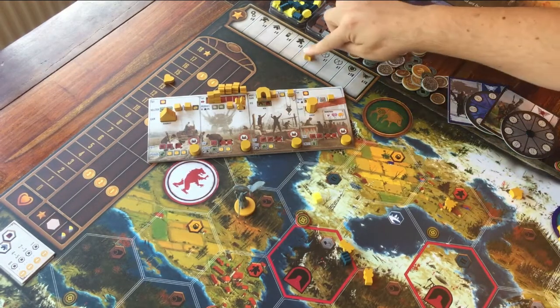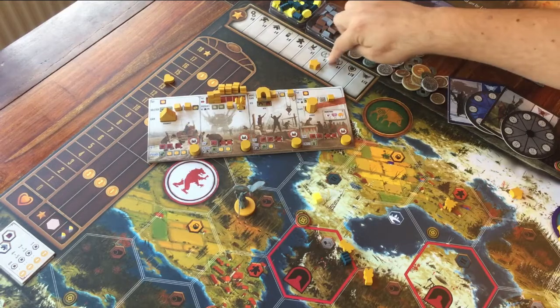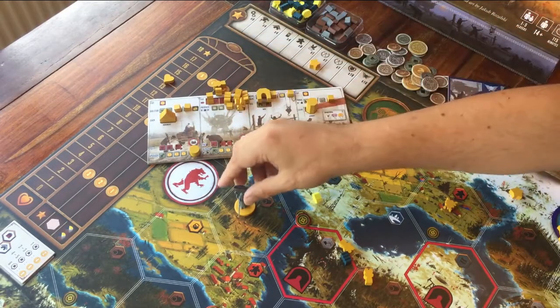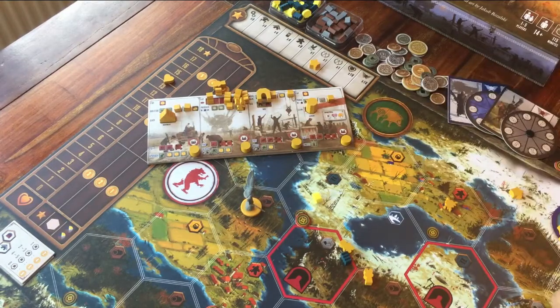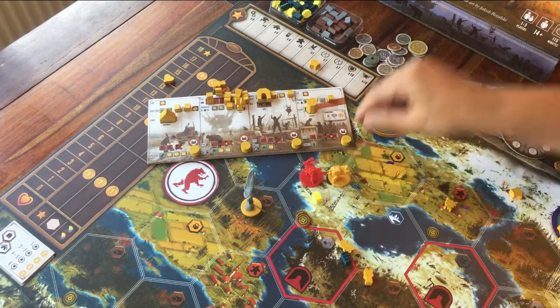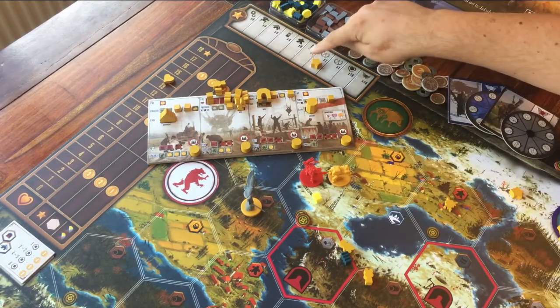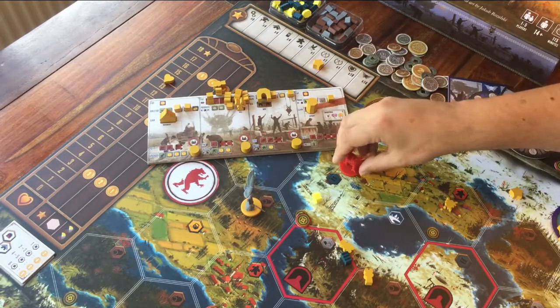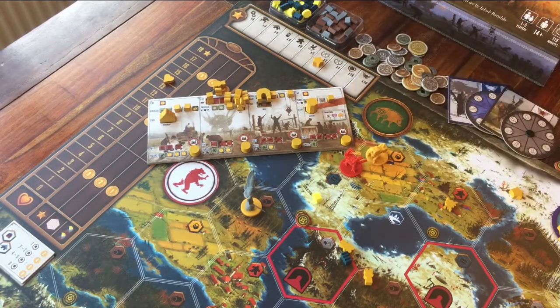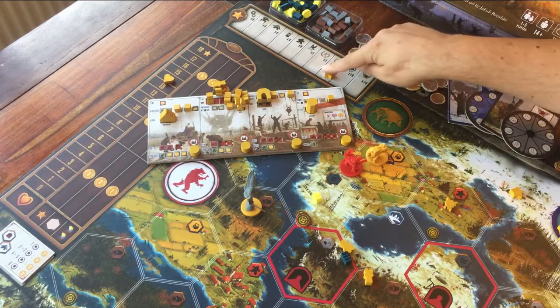These next two spaces show the same icons — these are for battle. You don't have to, but in this game you can attack another player on the board. If you win a battle for the first time, you can place your star here. If you win a battle for the second time, you can place your star on the other space here.